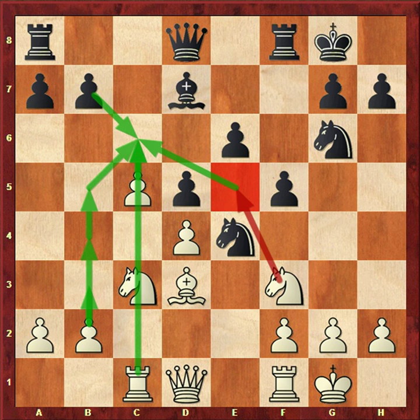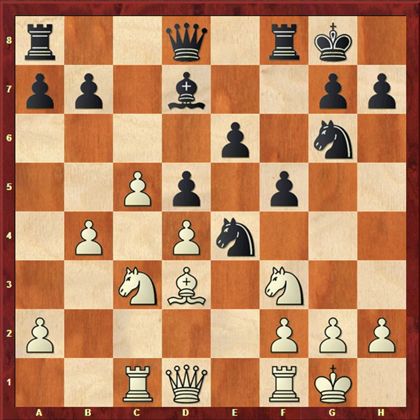White cannot go to Ne5 just yet because the Ng6 is guarding the e5 square. So white continues with b4, with the plan of b5 and then c6. If bxc then bxc, the rook is here and sometimes the knight will also support c6.